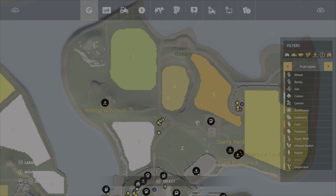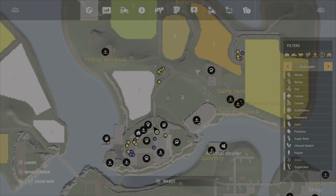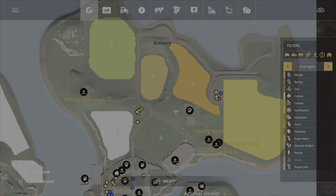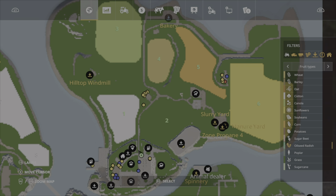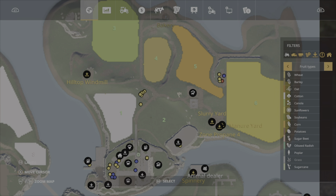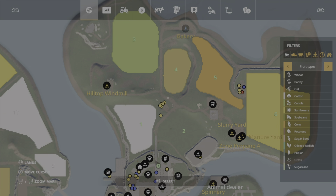I definitely want to try and get some pigs — have all the animals. It's a lot of work, but if I do that I might even swap a field or two so we can focus more on those. I believe the grass is ready again too. Yep, cool. I think I need to maybe do some poplars or something — one of these trees — just something different to change it up a bit.